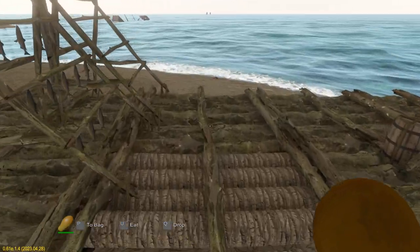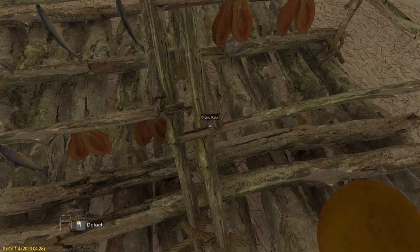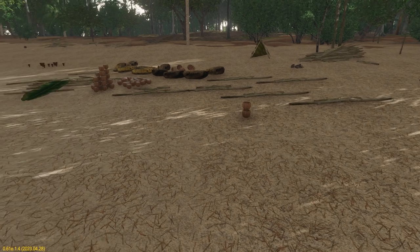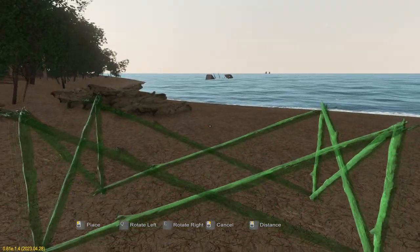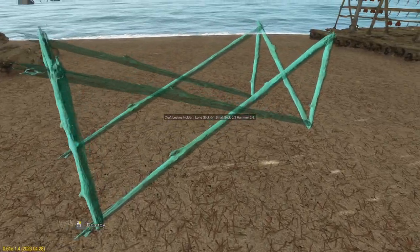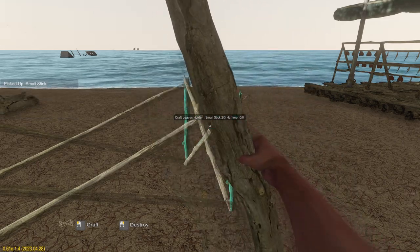I'll pop these on the racks - that one's full. I think what I'm going to do is take our palm leaves with us. We'll build a leaves holder so that when we leave this cluster, we'll be able to set up our water collection pretty much straight away without having to chop down palm trees or banana trees.